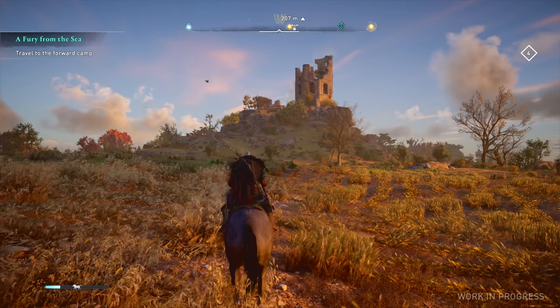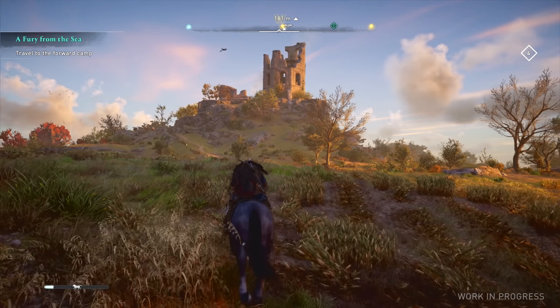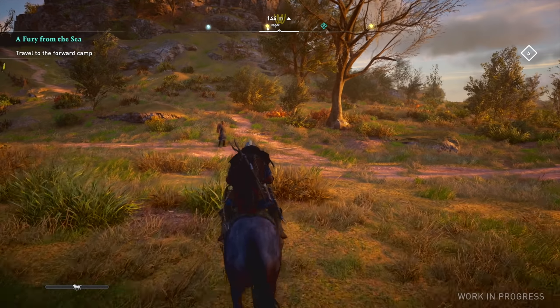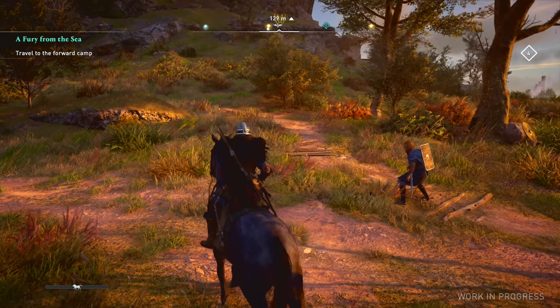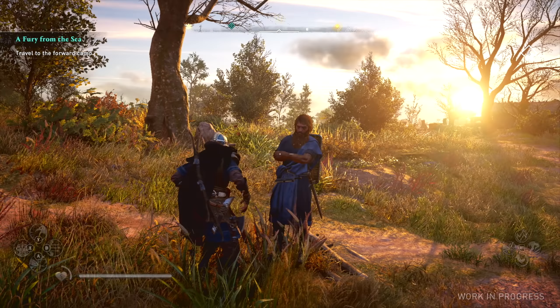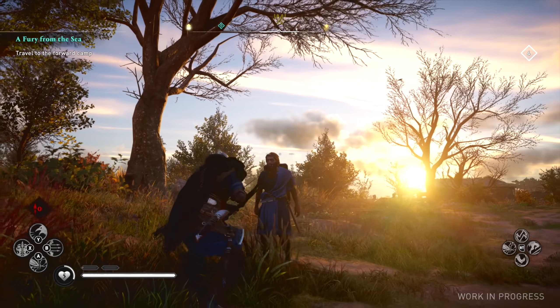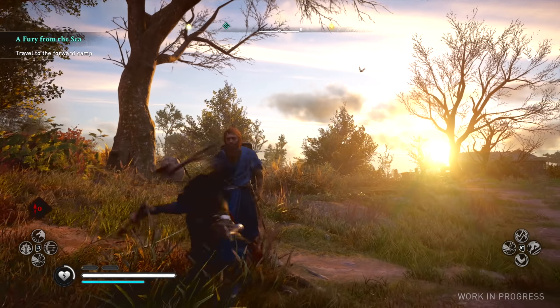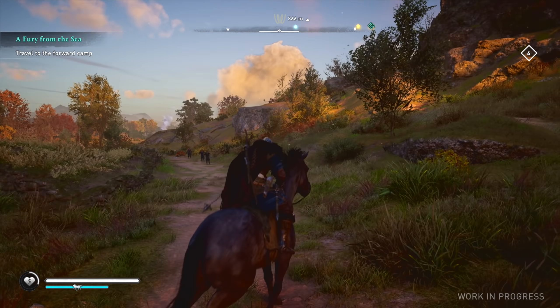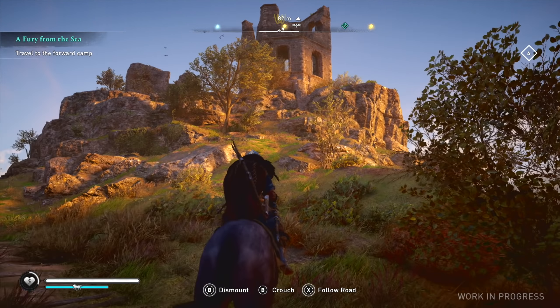What's going on guys, welcome back to some more Assassin's Creed Valhalla free roam gameplay. In this episode we're going to be taking on a few more bases. We have a little bit of a fight with some wolves at some point. I had to check if he was friendly by hitting him - because that's the way to check if you're friendly or not.